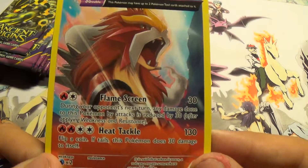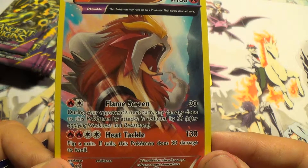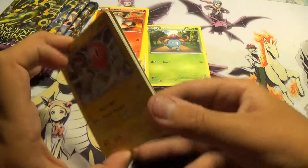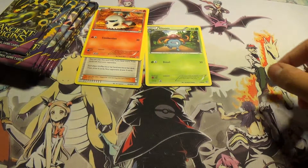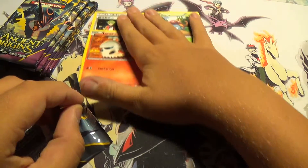Flamescreen — during a punch, next turn, damage done to this Pokémon is reduced by fire. Mediocre. Over to that side, and this is the good stuff, in my opinion, laying here.